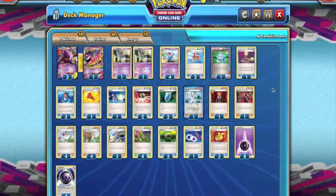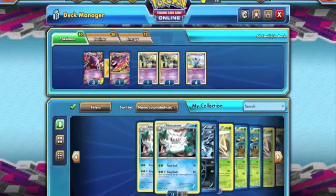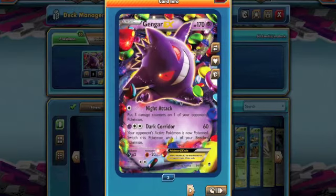Starting off we have three Gengar EX, the most important Pokemon in the deck. It has 170 HP, is Psychic type — pretty good for hitting Mewtwo and Lucario if you ever run into those. But it has a terrible weakness to Dark, which is really detrimental. Evil Tolton can pick it off from the bench very easily. And it has a nice resistance to Fighting as well, which can come into play against Donphans.